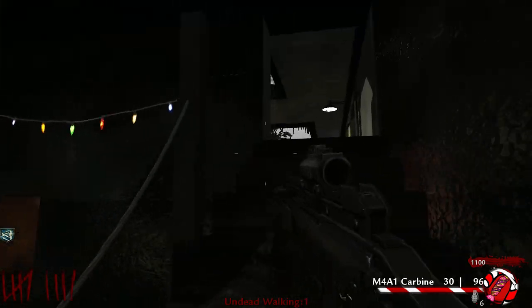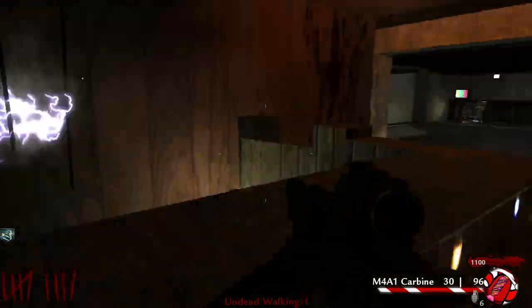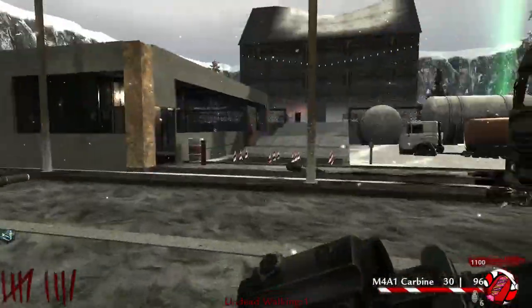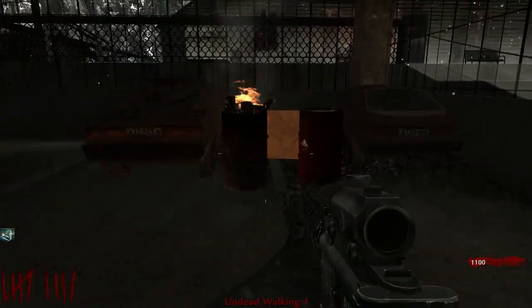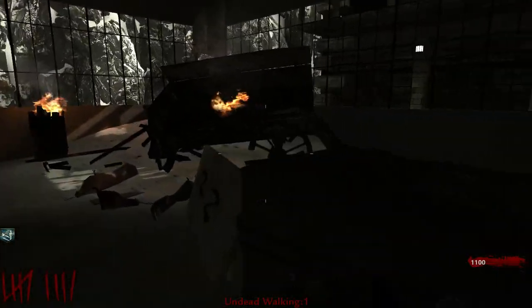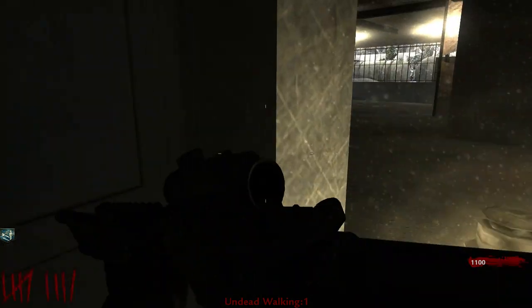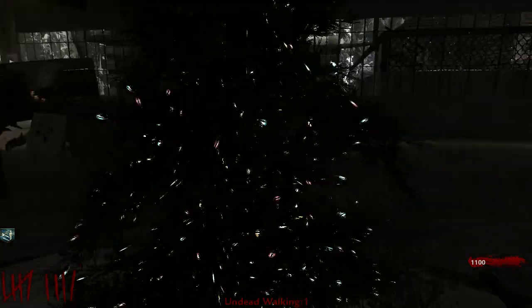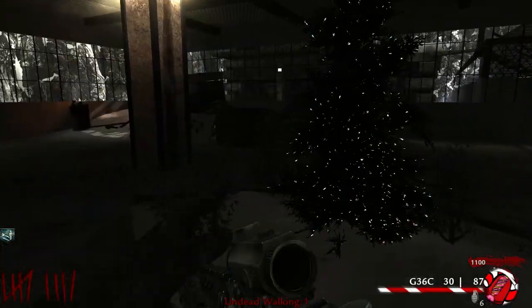I've opened pretty much every single door I can find at least. I can't find three power boxes — I'm assuming it's three. I hope it's not four or five because I don't know where I could look. There's definitely not another debris in here. Maybe this Christmas tree — I've seen that before in a Christmas map where the Christmas tree is actually a soul chest. Let's see.